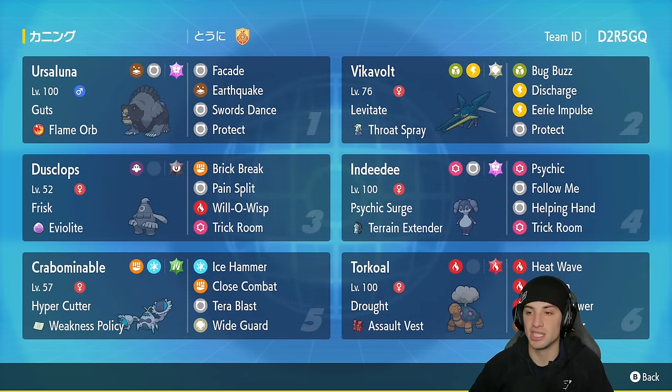Vikavolt just hits so hard on the special attacking side. It's got Levitate with the Throat Spray, and Bug Buzz, Discharge, Air Impulse, and Protect. In our third slot we have one of our Trick Room setters — Dusclops. Just so bulky and a great Pokemon to set up Trick Room. It's got Frisk as its ability with Brick Break, Pain Split, Will-O-Wisp, and Trick Room. In our fourth slot is our support Pokemon, Indeedee, with Psychic Surge and Terrain Extender to make the Psychic Terrain last longer. It's got Psychic, Follow Me, Helping Hand, and Trick Room.